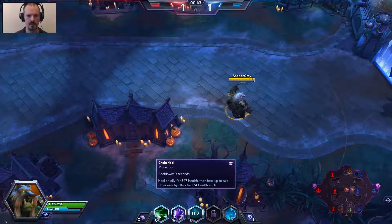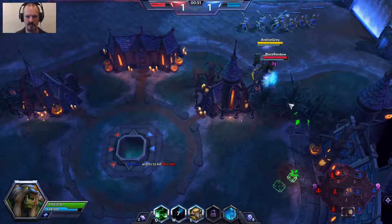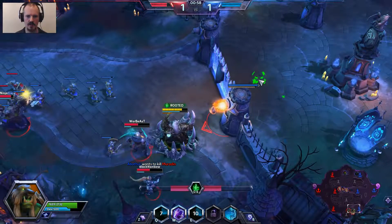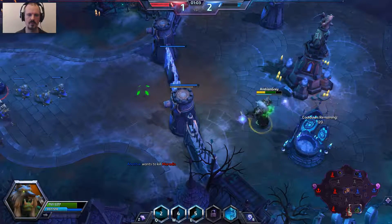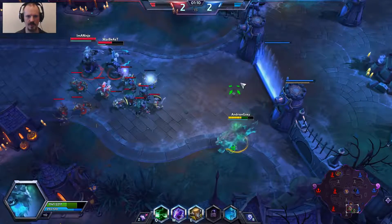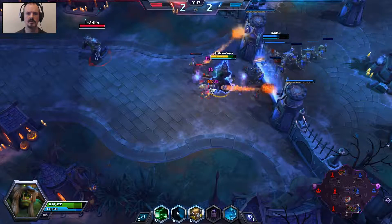Our Q ability is a chain heal — it heals an ally for health and then heals up to two nearby enemies for less health. There's a Nova around here and we're going to heal ourselves. We know that the enemy team is down the bottom essentially. We're going to put a Lightning Shield on ourselves and that's going to help us clear this wave.